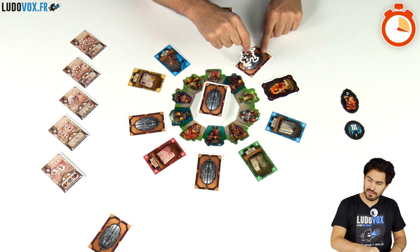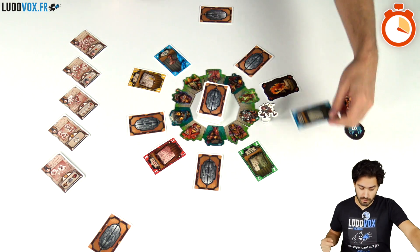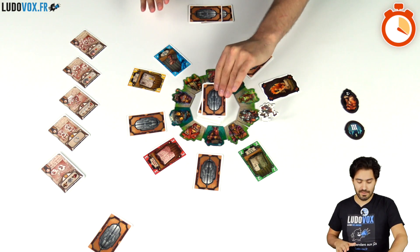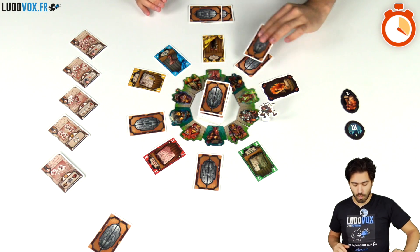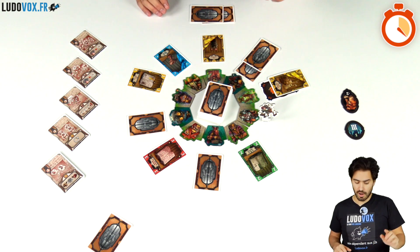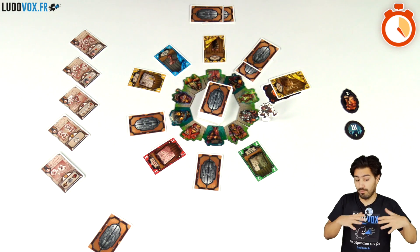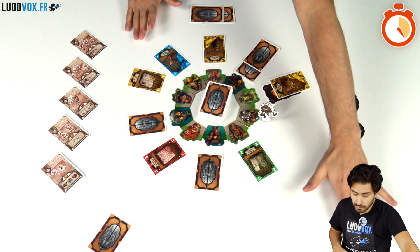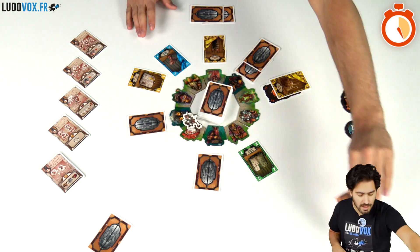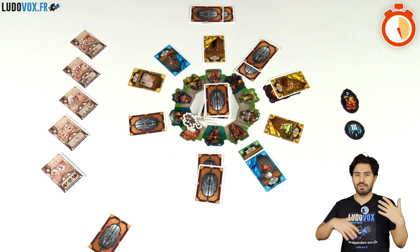I don't want the face-down item and I don't want the curse scroll, so I'll move here, take all magical items — this spell book in this instance — place it into my hand, and then refresh everything by placing one new item for each space crossed or started on. On night shops you place things face down, on day shops you place things face up. Then it's the end of my turn and we move on to the next player.